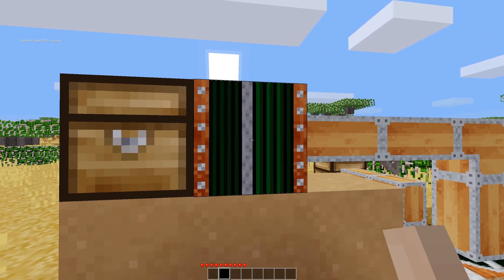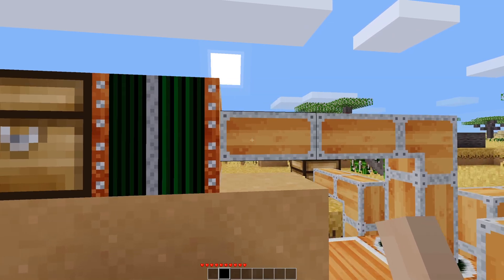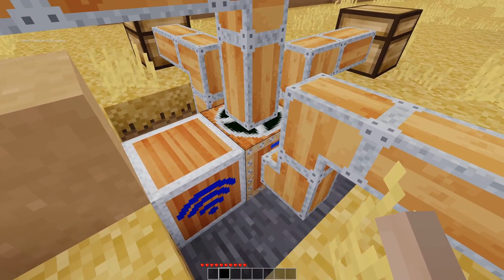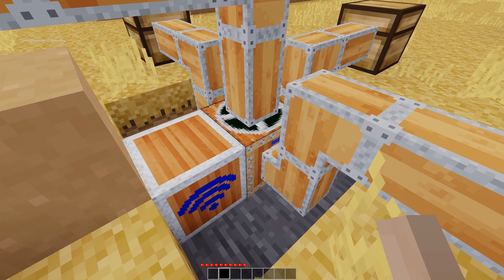Everything is working fine here, so I'm going to leave it running. We can see that it pushes items out through this chest, down into this spinning thing, which is a distributor.